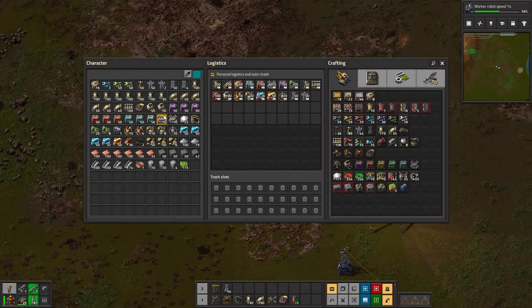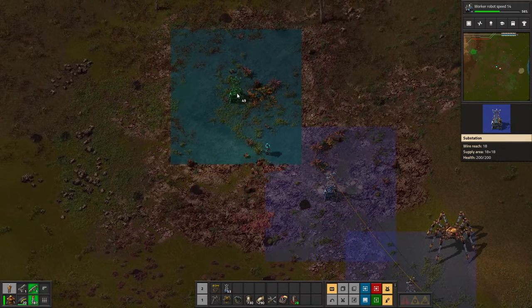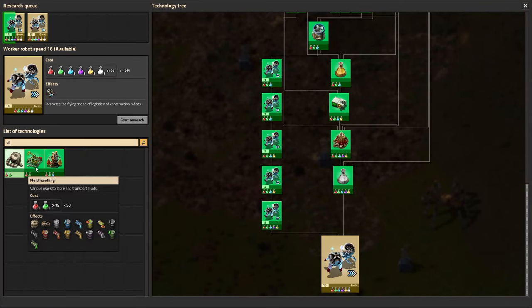Hello everybody, today we're going to be starting a brand new tutorial and we're going to be doing a pretty big one. We're going to be doing oil processing in Factorio. I'm going to be covering two primary things in this tutorial: basic oil processing and advanced oil processing.